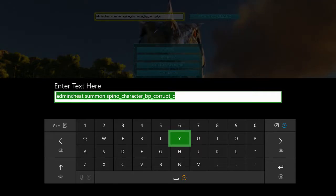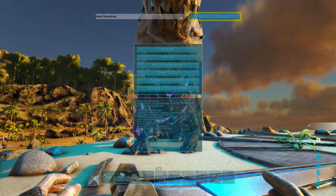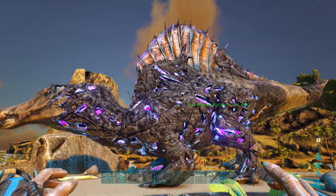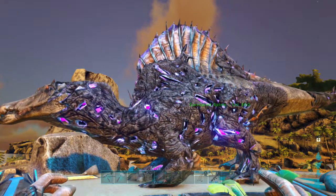This is why you need God mode on — because while you're doing all this he's attacking you, and if you don't have God mode on you'll die. So, cheat force tame, Enter, and now we can actually have a proper look at you. That is how you get yourself a tamed corrupted spino.